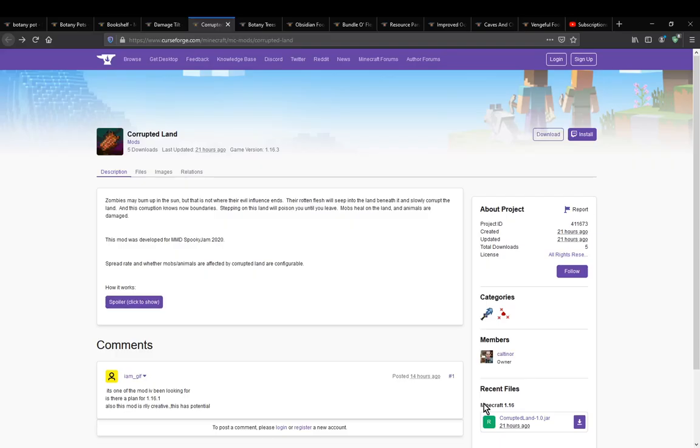Hello everyone, welcome to another mod overview, this time on Corrupted Land, a mod that simply adds in the ability for flesh to have a way of making corrupted blocks.